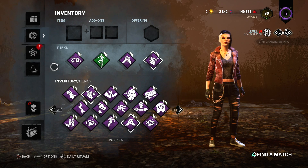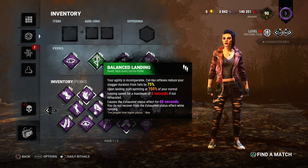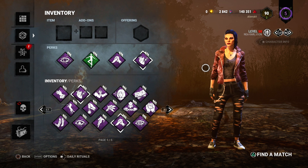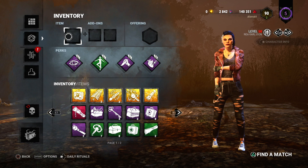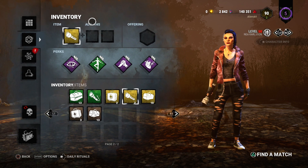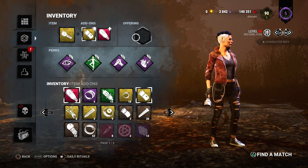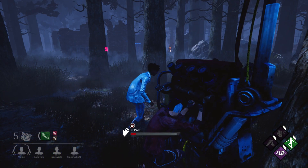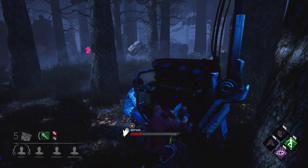On to the last one. The last perk build today is going to be from Sienna, and they say to bring Object of Obsession, Balance Landing, Decisive Strike, and Adrenaline. So this is quite a toxic build, especially with Object of Obsession. Let's annoy the killer as much as possible by bringing a flashlight — let's bring an old bulb and a battery. Let's see if I can actually be toxic for once. Oh, it's Ghostface, and I have Object of Obsession. Oh no.